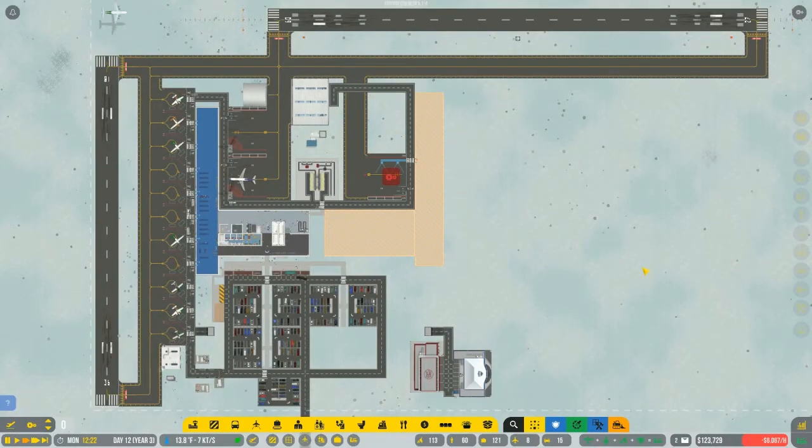Hello everybody, welcome back to Airport CEO Season 4. I'm Tenacious Viking, your Airport Manager and Host. I've been working diligently to make some money — I made enough to pay off my loan, which helps the hourly and daily profits considerably. I think I'm ready to do some expansion and development. I'm making money now so I can begin to develop stuff.